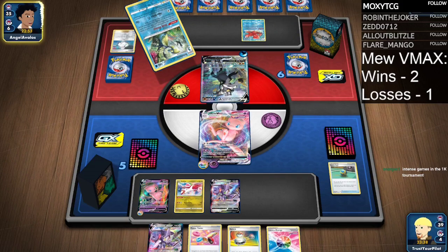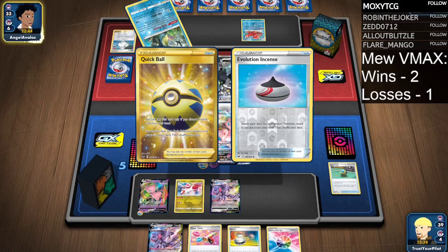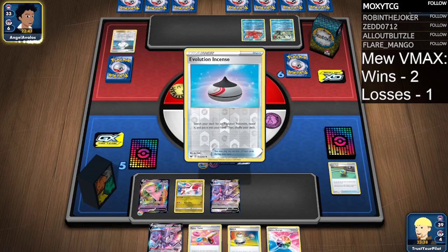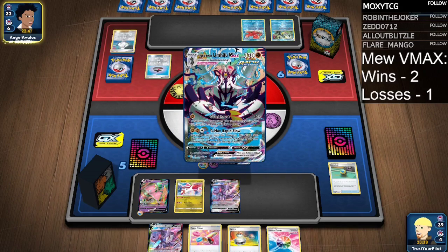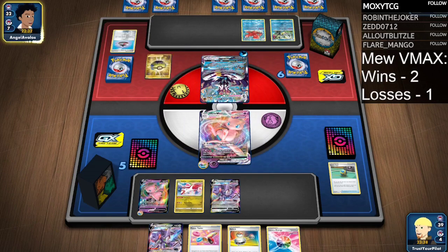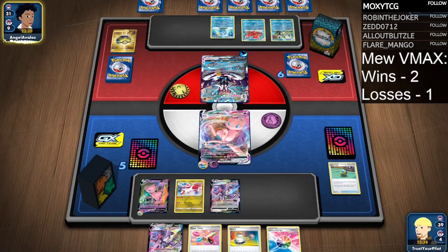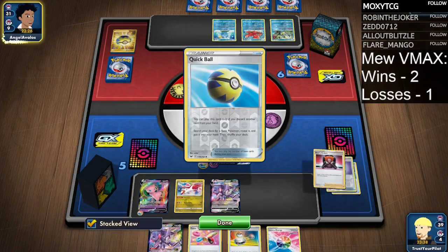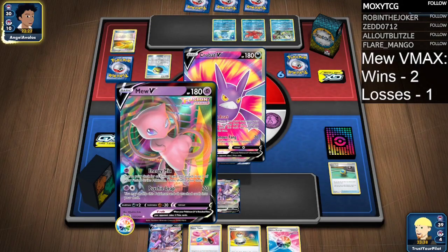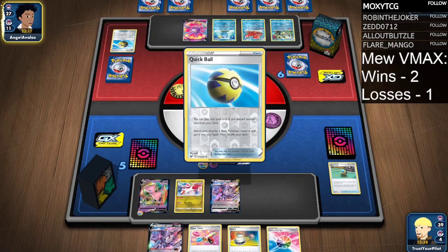They're going to be able to G-Max Rapid Flow my Latias and anyone on my bench. I probably should have prioritized the Oricorio for this eventuality, but they have a Psychic Weakness — there's not much they can do. Even with my misplays and terrible starts, Rapid Strike Urshifu against Mew is a horrible matchup for the Urshifu deck. If I can get enough Power Tablets, I can knock out the Urshifu with Psychic Leap — it'll be 100, 130, 160, 190. I would need all four Power Tablets, so that doesn't really help.